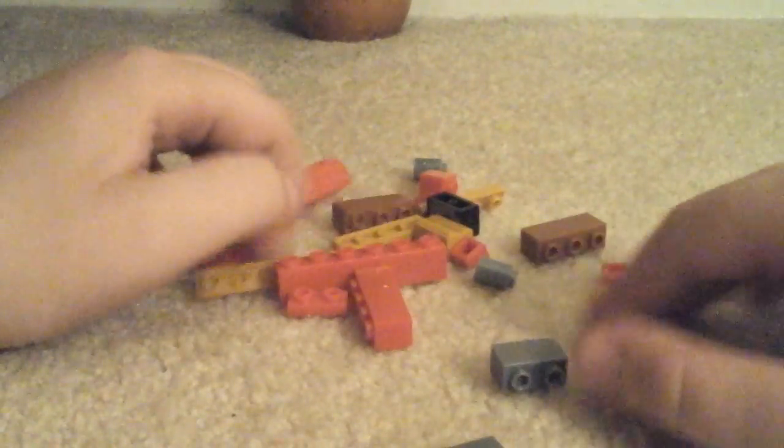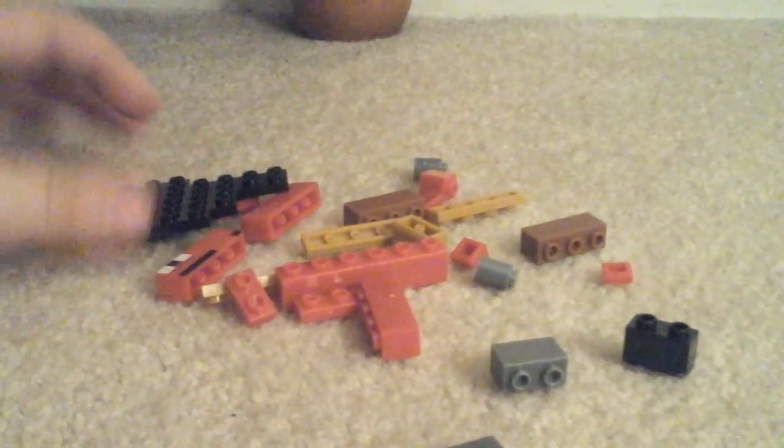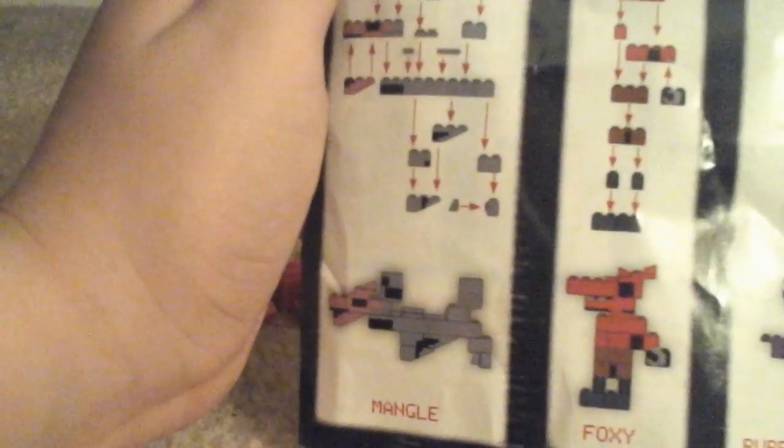So it looks like the first piece is gray. Oh wait, no — there are two pieces. What do I need? This is a lot of confusing. They're not Freddy. Hang on.